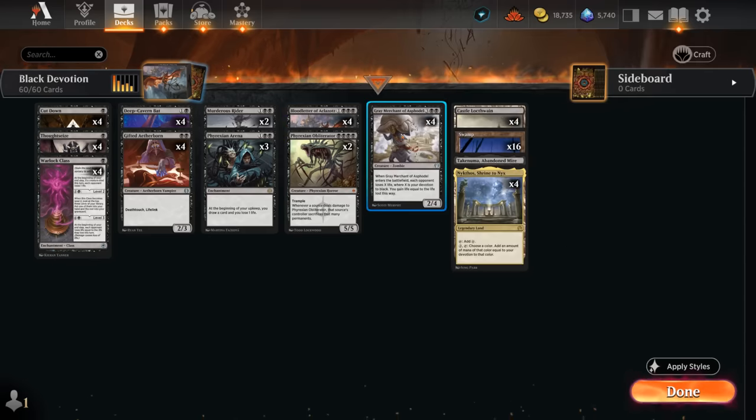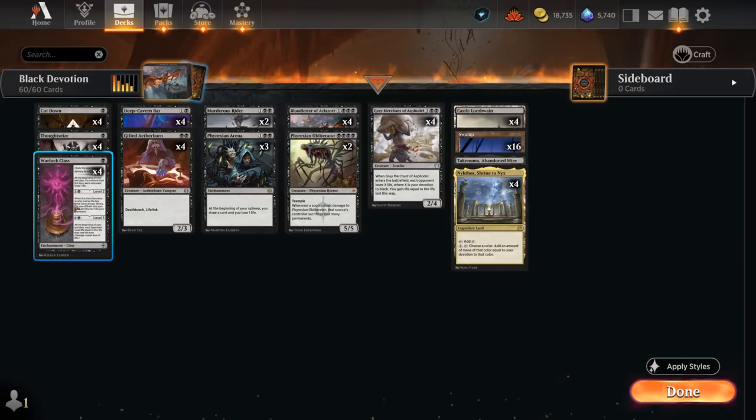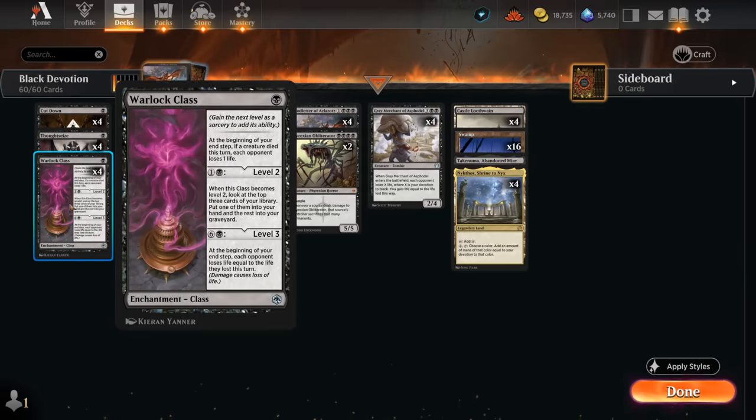And then all that extra devotion will also help us make a ton of mana with Nykthos, which we can then put to use to empty your hand, or to level up the Warlock Class — a one-mana enchantment saying at the beginning of your end step, if a creature died this turn, each opponent loses one life.